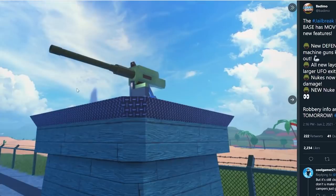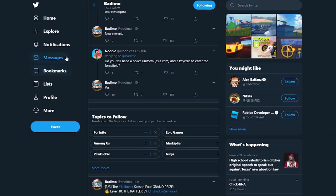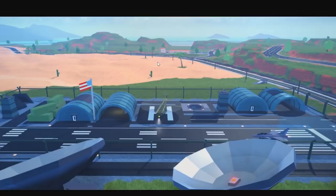Next up, we have these automatic machine guns. As you can see, this is what they look like — they will automatically fire at you if you are an intruder, meaning if you're a criminal or not wearing a police uniform. Bademo confirmed: someone asked if you need a police uniform as a criminal and a key card to enter the force field, and they said yes. I don't see a force field here — maybe it's just disabled — but to enter you're going to need a key card or uniform.